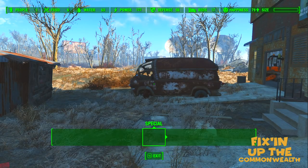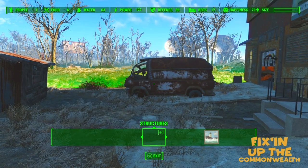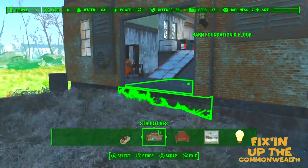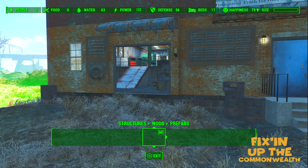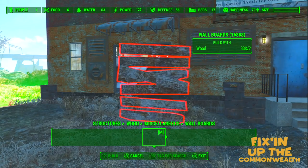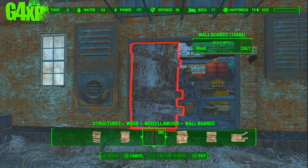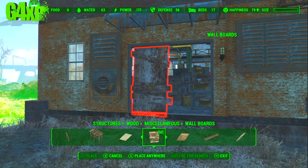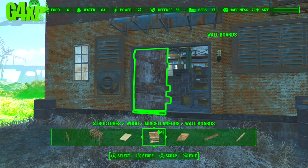Let's get into the build menu and get started. The first thing we're going to do is get rid of a bit of stuff. We need that building here, and then we're going to block that door up right now. I need to find some wall boards — there they are. These are a bit tricky; you can get wall boards that don't snap to things. I'm using the ones that snap, which come with Workshop Rearranged.